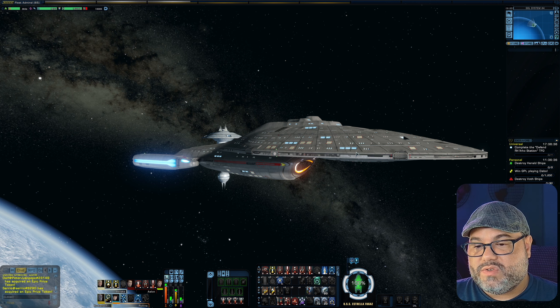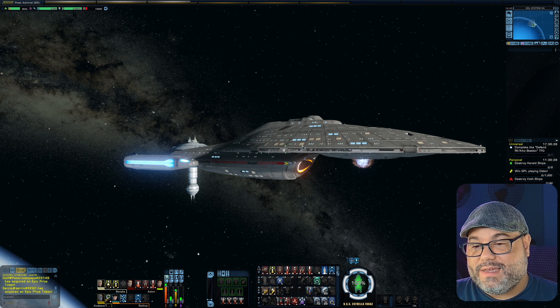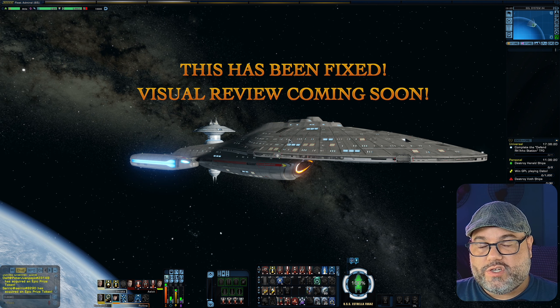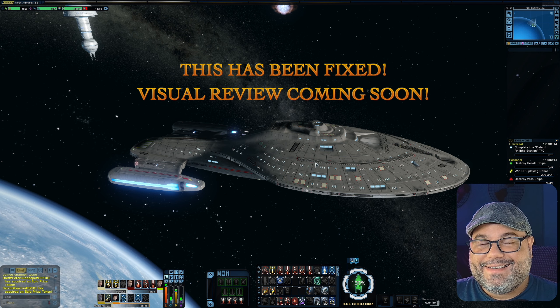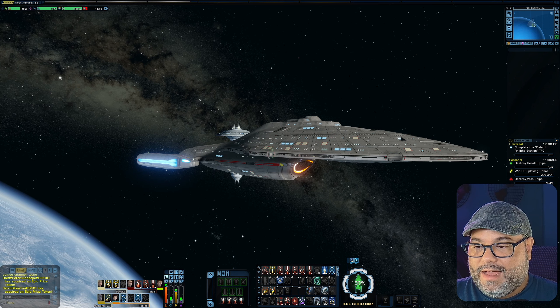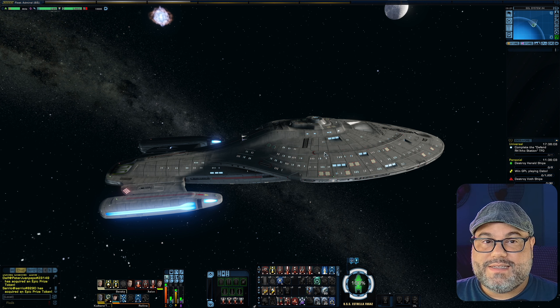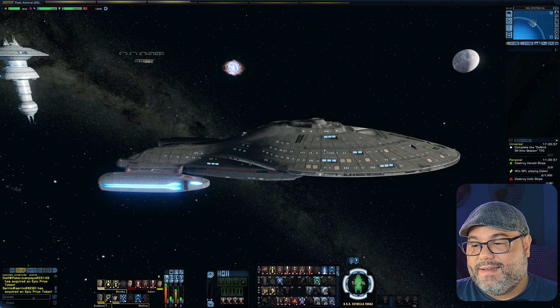I haven't opened it yet because I'm waiting for Tribble to get fixed so I can transfer it to Tribble first and do a visual review with all the vanity shields on it. I'm looking forward to the day I can do that and play around with it on Holodeck. I hope that was informative for you to see all the items and see what you might want to get from the exchange. Do I recommend opening lock boxes? No, never — it's a lot of money. Everything I got, I got from the exchange with EC, with the exception of the ship that I was able to trade for.